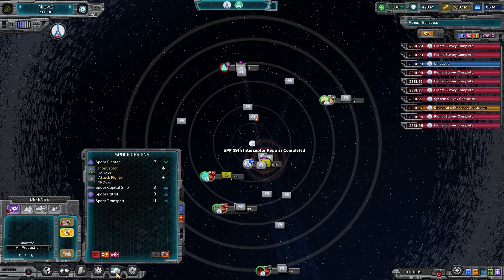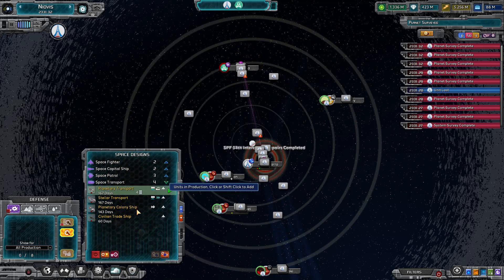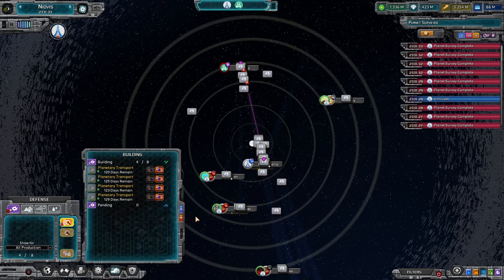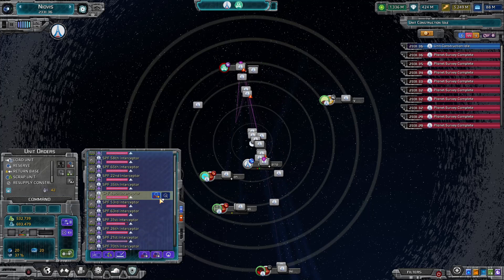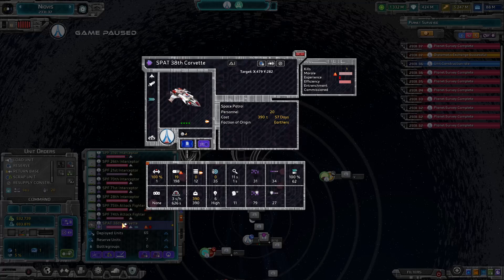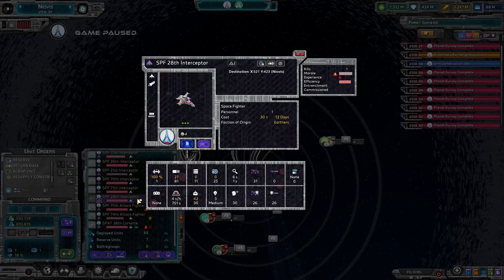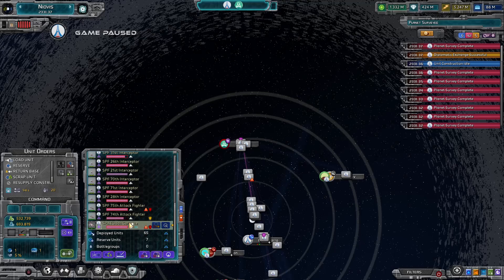We need planetary transports. We'll get four of those. One thing I do want to check is the difference between a Corvette and my other things: 31, 34, 22, 27, 31 and 0. The Corvettes are a bit of an improvement.